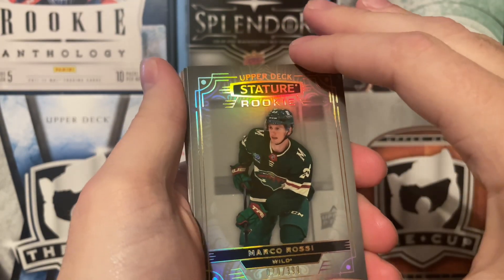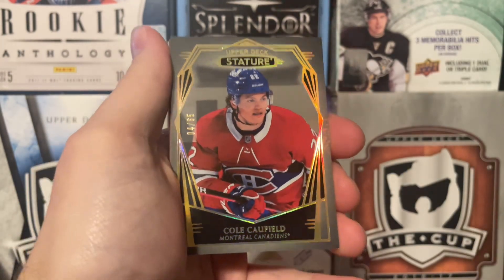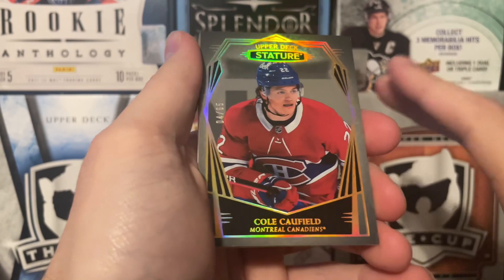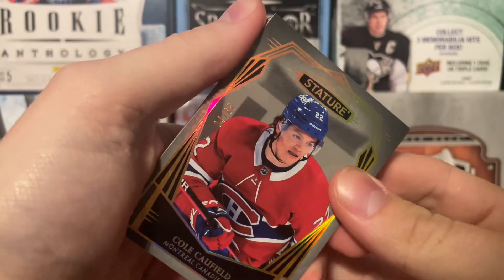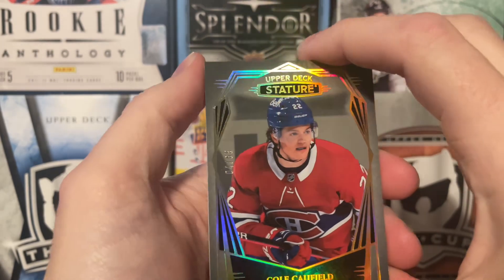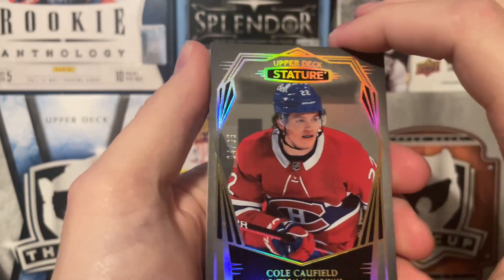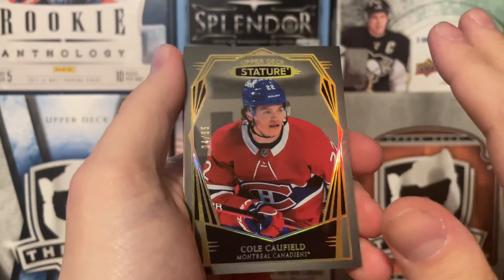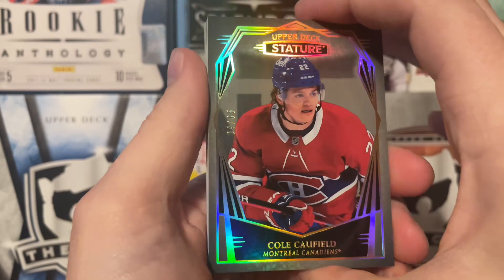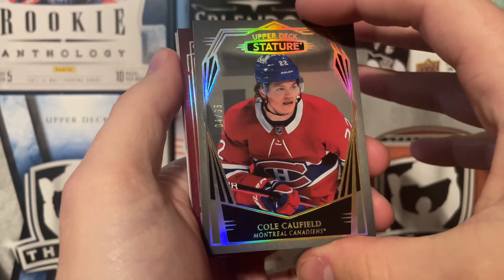Let's see what this one is. This is a photo variation, and it is of Cole Caulfield. It might be a design variation — 4 of 65. Actually, this is a photo design variant, because the base of this is numbered to 65. Anything lower, you're going into different parallels and stuff like that. So a photo design variation of Cole Caulfield — pretty good there, we'll take that.